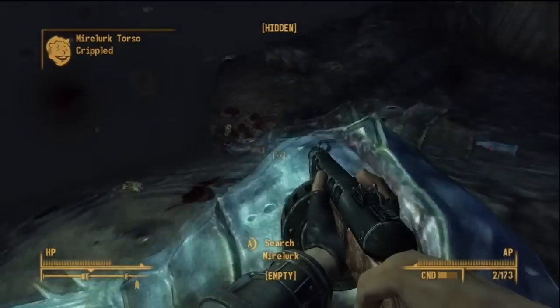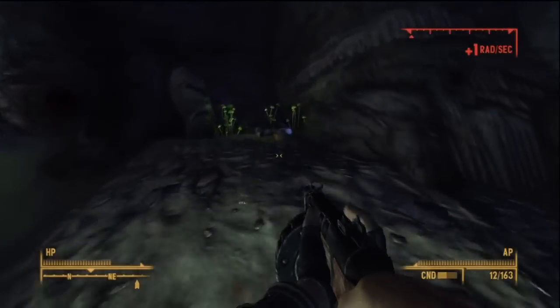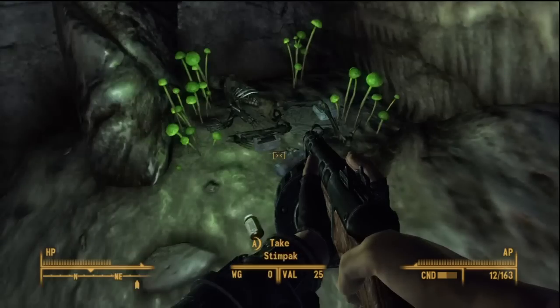If you sided with Laurel and applied the liniment, you want to go speak to Bloomseer Poplar to get Poplar's Hood, or Barktender Linden, and he's going to give you outcast power armor.